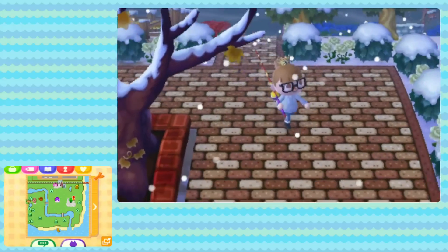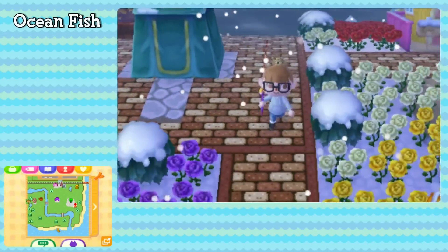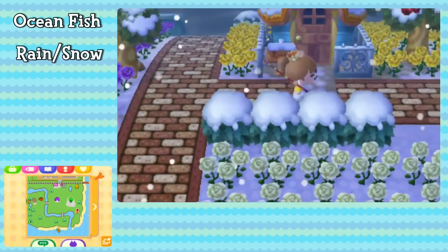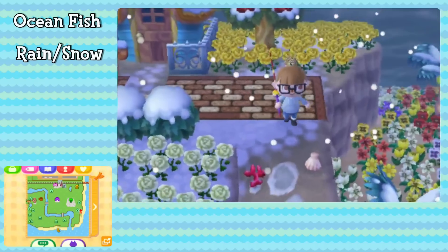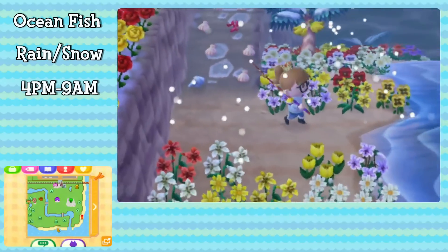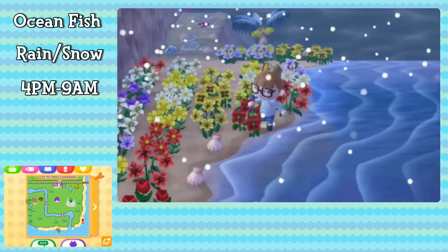The Coelacanth is an extremely rare fish that can be found only in the ocean. Unlike any other fish in the Animal Crossing series, the Coelacanth can only be caught while it is raining or snowing. Specifically in New Leaf, it can only be found between the times of 4pm and 9am. If you happen to be playing while it's raining or snowing after 4pm, head down to the beach.